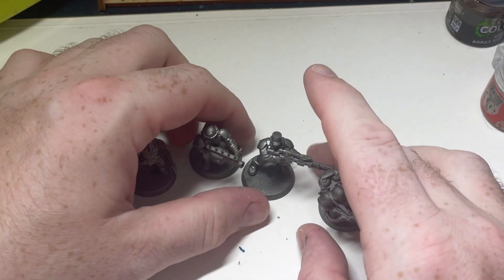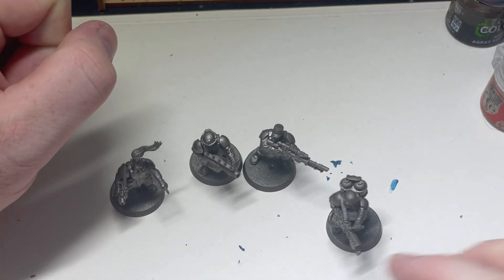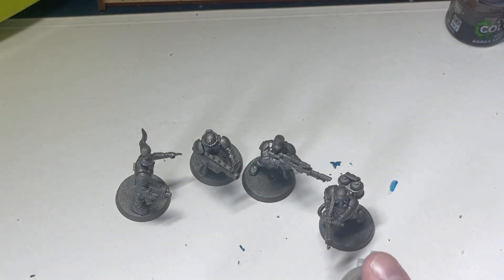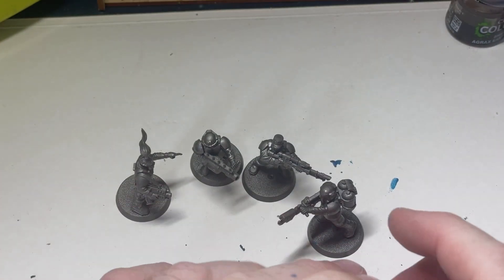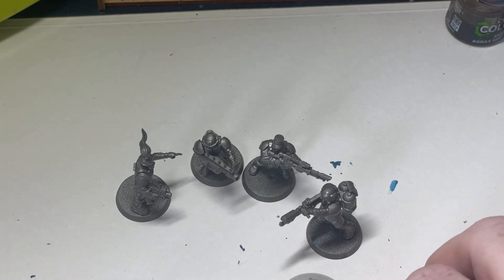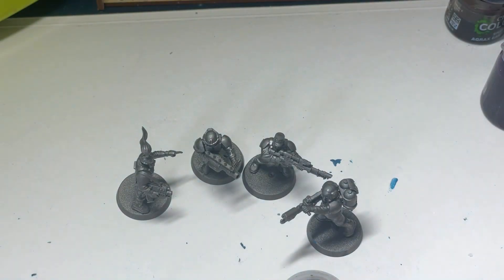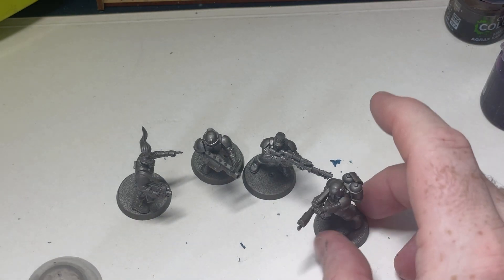Give them a wash of thinned-down Silt. Lead Belcher to fill in any gaps. I'm thinking either Dawnstone or probably Celestra Grey for their uniform. Got Rakarth Flesh for their flesh, which I'm going to probably use some Grey Seer or some Ulthwyn Grey — which I've pulled out — to sort of thin that down and make it really washed out. Maybe give it a really thin purple contrast or a purple wash, and see how that goes. So I think we'll start with their skin.